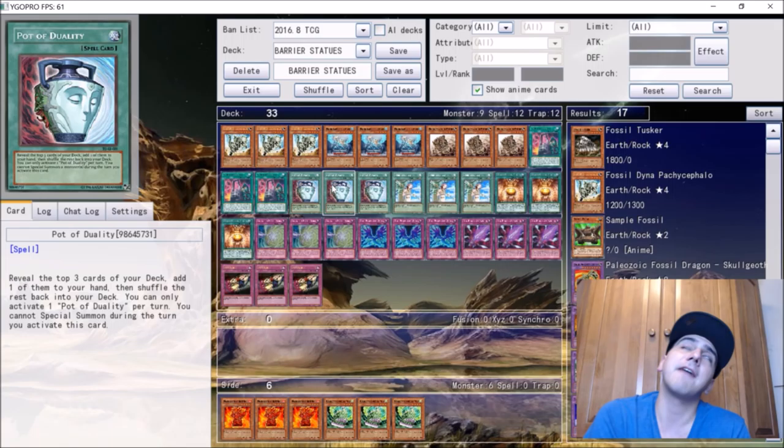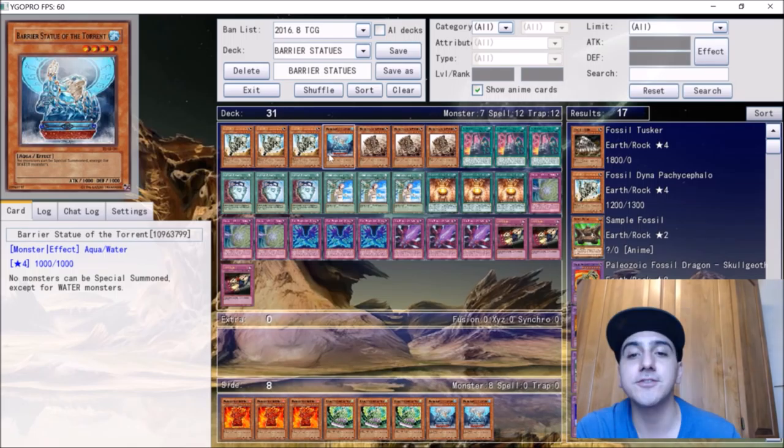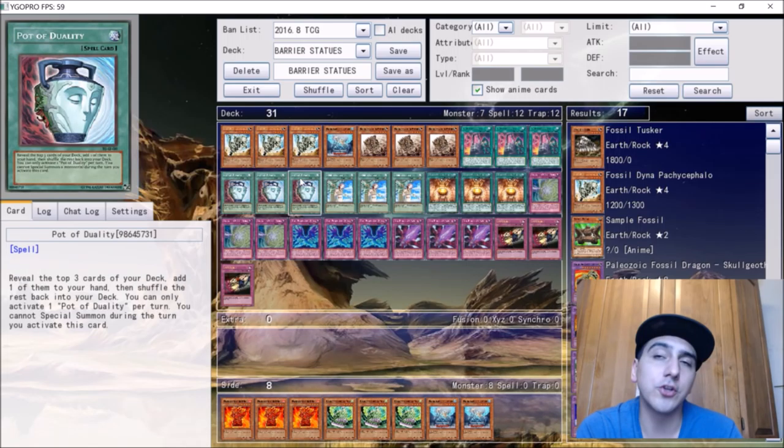You can also play Pot of Duality — combined with Card of Demise you've got a great draw engine. Pot of Desires is up in the air; with such a low monster count, if you banish multiple statues it can really hurt you. You usually assemble your deck playing seven statues: consider Fossil Dyna a universal statue, one water, and three earth droughts. You play one or two water max, because playing against Mermails with water active is bad, but Earth shuts them down hard.